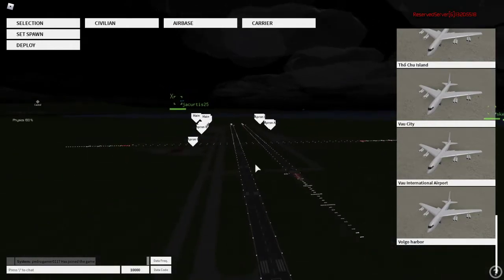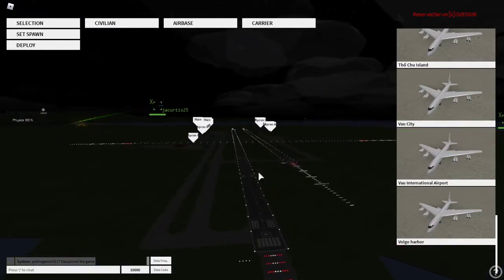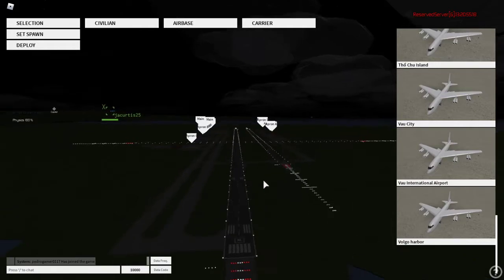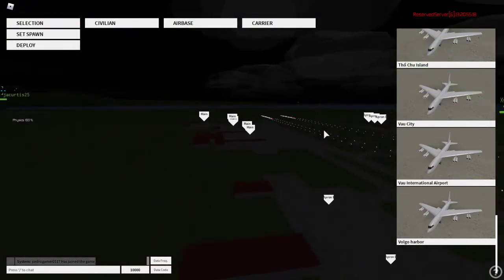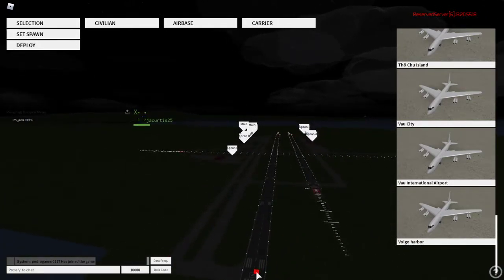You can zoom out and you can see it. For how to deploy, you click Set Spawn and then your cursor will have this little red square. Then you can put it wherever you want. If you want it right there, just click and that's where you will spawn. You can also click these preset spots and they will set your spawn right there. But if you want a specific place, I'd recommend just placing it manually. After you do that, you can go right here and deploy.